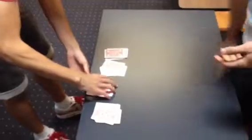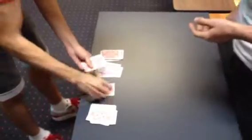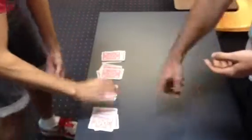Pick up the second pile, do three cards down, and then one on top of all the others. Next one, doing the same thing. And then the last one.